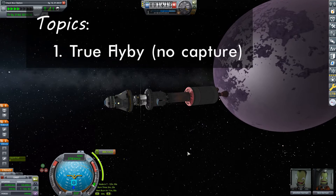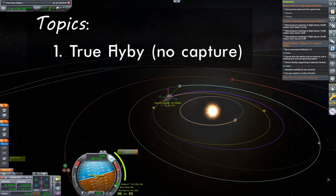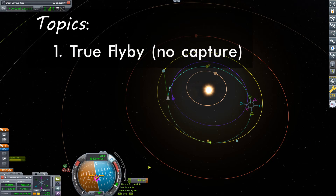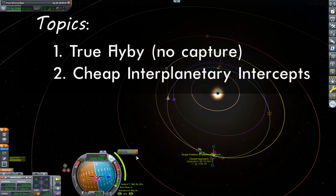Though this technique is more fuel efficient, it has the disadvantage of ejecting the vessel from EVE's SOI on a trajectory that is unlikely to intercept Kerbin. As such, I'll be looking at how to facilitate a Kerbin intercept in a fuel efficient manner. Moreover, once mastered, this technique can be used to get intercepts of other planets in the system as well, allowing you to slingshot your way through the game's solar system.